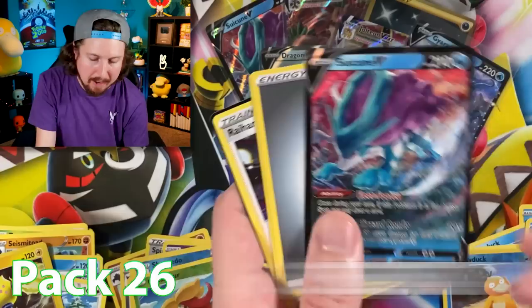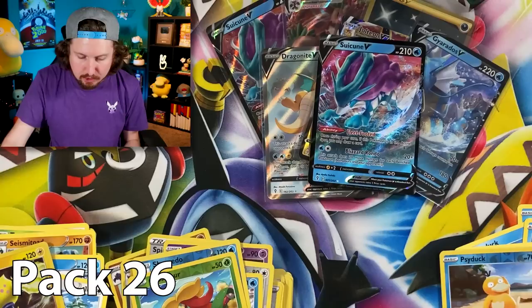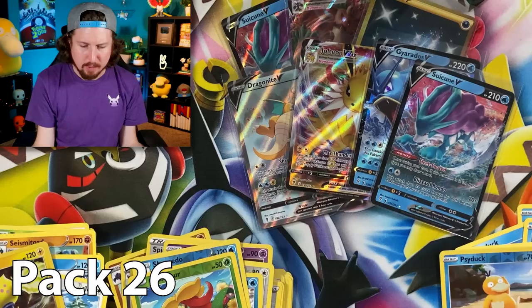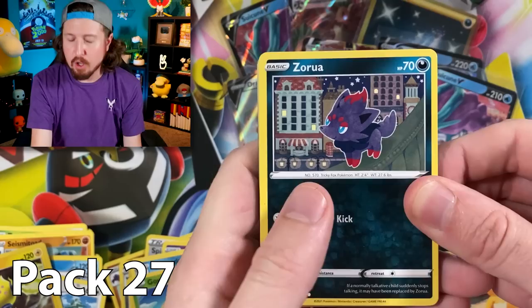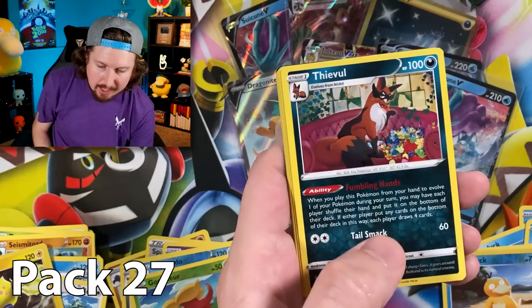We pulled a Suicune V in the three-pack but now we got one from the booster box itself! Code card. Let's sleeve up our Suicune — right up there in the VIP section. Look at this — one, two, three, four, five, six, seven — seven ultra rare Pokémon cards from Evolving Skies! All Evolving Skies ultra rares. We got Bergmite, Drowzee, and a Dwebble.